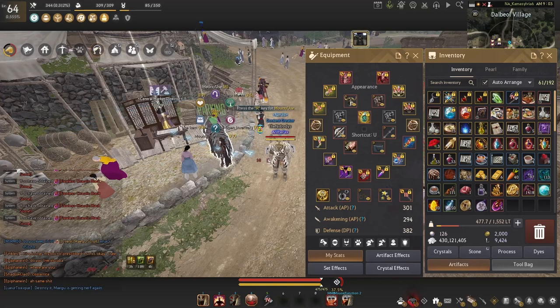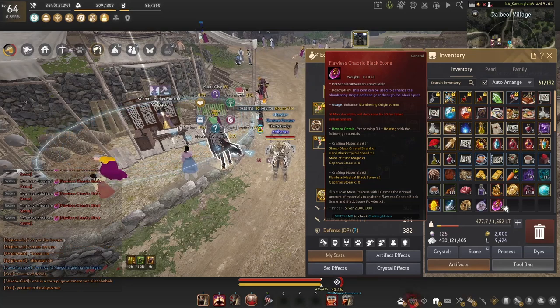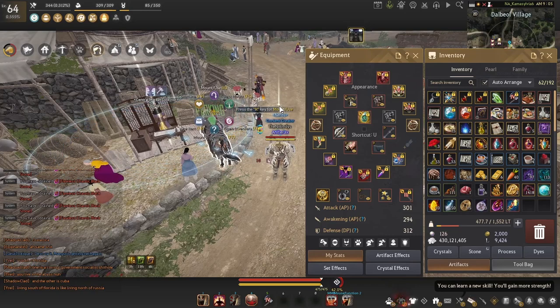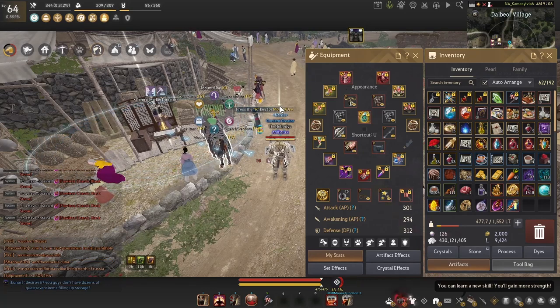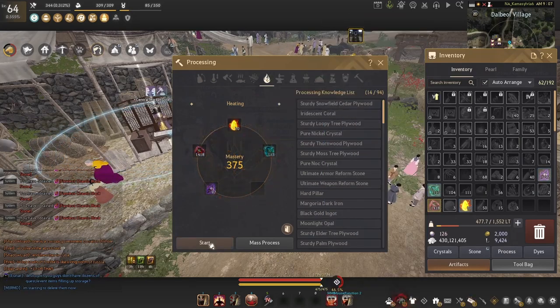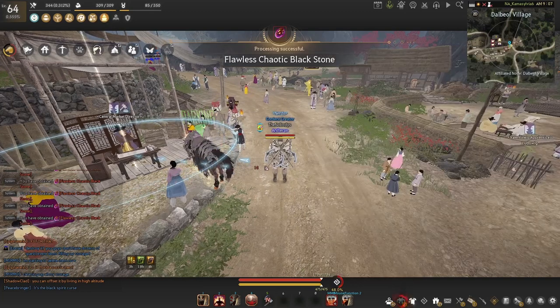Now at the central market we can talk about what we need to enhance these Don's Gloves. We need a Flawless Chaotic Blackstone — how do we make this? It is one Sharp Black Crystal, one Hard Black Crystal, one Massive Pure Magic, and 10 Caphras. So basically every Flawless Chaotic is going to be around 40 million silver give or take. We're going to be raw tapping to DUO. Cronning to DUO isn't really worth it — save your Crons for accessories and any extra weapons you need to get to PEN.